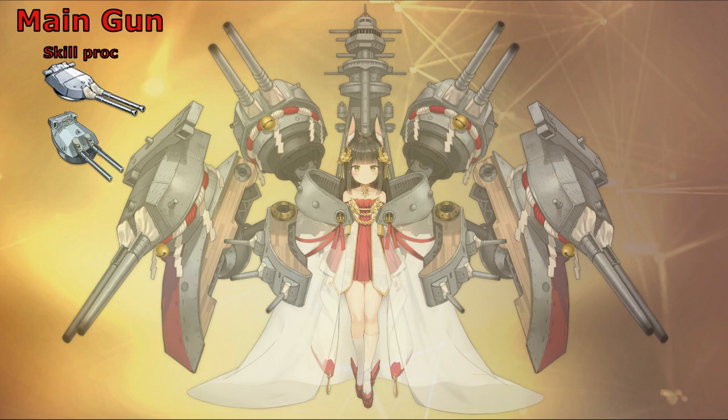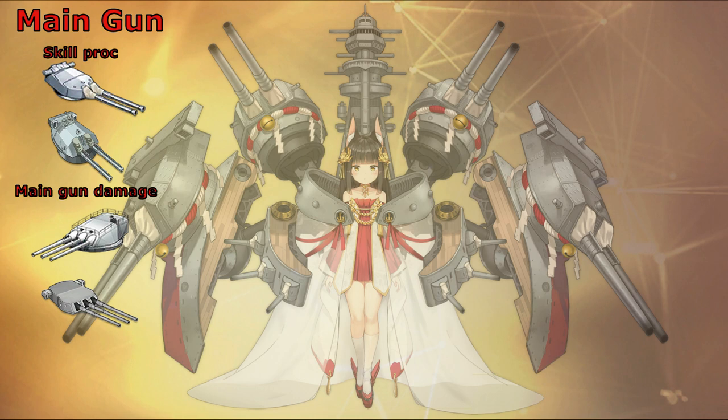If you want to do alpha damage instead, you can give her the prototype triple 410mm gun if you want an AP gun, or the triple 406mm MK6 main gun if you want an HE gun instead.